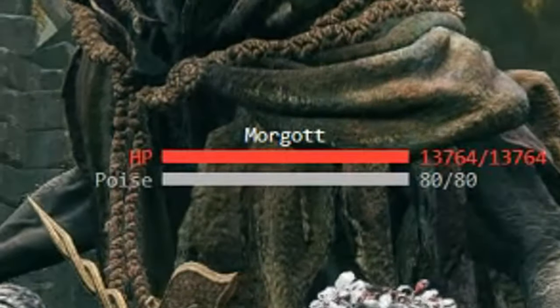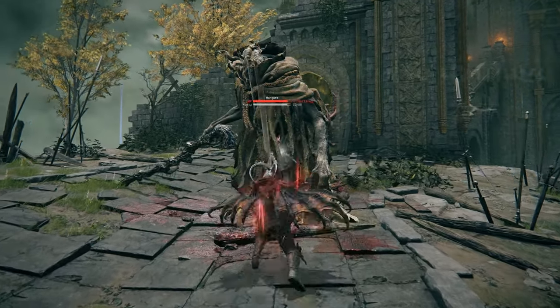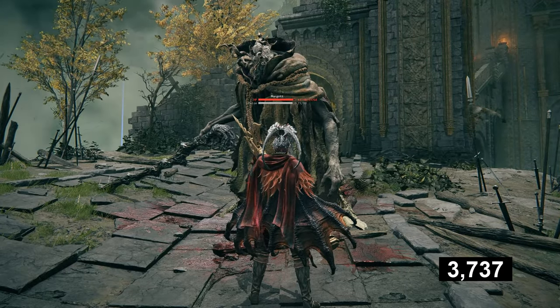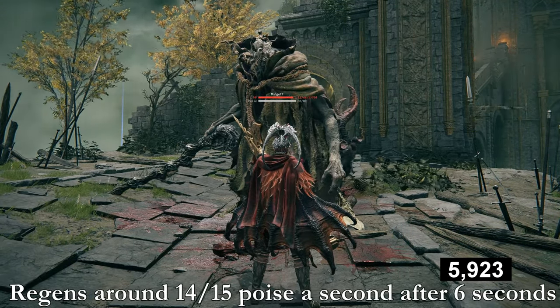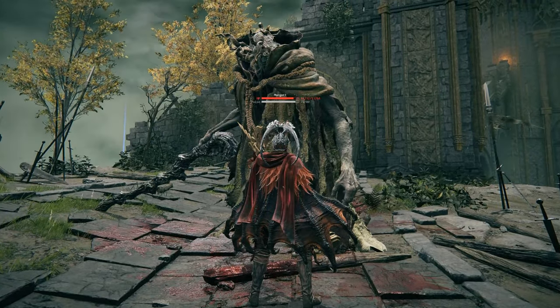Starting off, as you can see, Margaret has 80 poise and a simple light attack with the halberd does 8 poise damage to him. It takes 6 seconds to start regenerating and at that point it will regen 15 per second. As shown in this example, hitting him before the 6 seconds fully resets the timer.